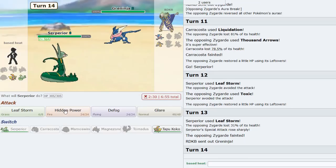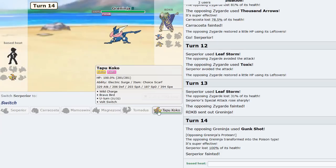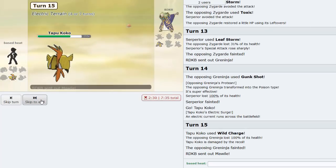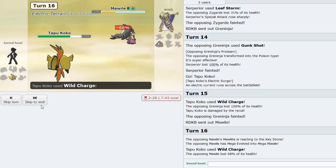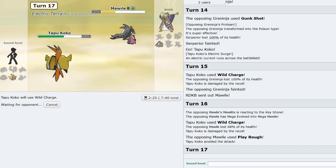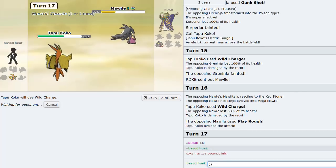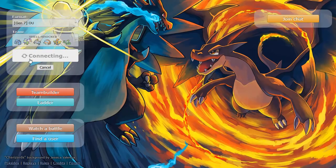I try to Glare Zygarde but it knocks us out. We go Koko and click Wild Charge. I think I could have won if I had a special Koko. We win! I got lucky in this game - I forgot about Z-Dig Greninja. I got lucky but it has to happen to somebody sometimes.